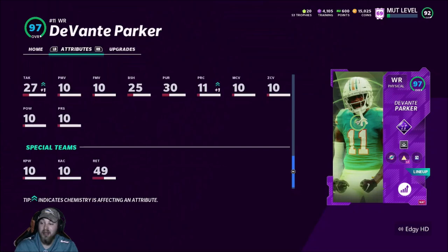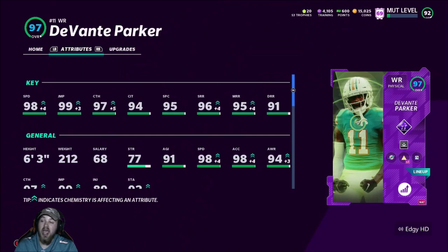I played one squads game with him already. I had to sell pretty much every auctionable card that wasn't part of the Dolphins team, so my god squad isn't really a god squad anymore besides some power-up past players. I'll go over the entire lineup, but the main point of this video is I'm going to use him offensively any way I can — jet sweeps, deep balls, slants, posts, corner routes, whatever I can do to get him the ball.